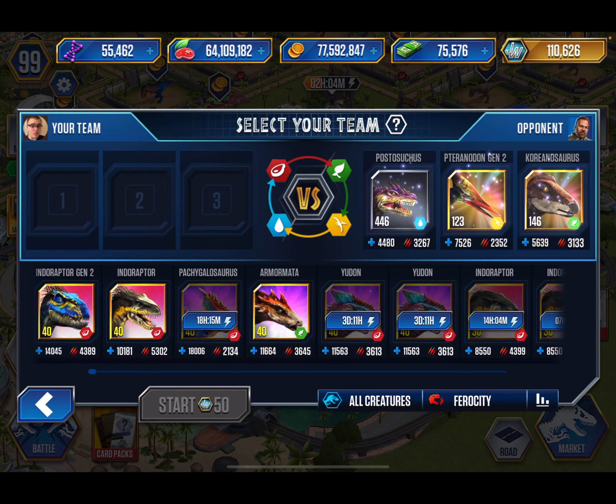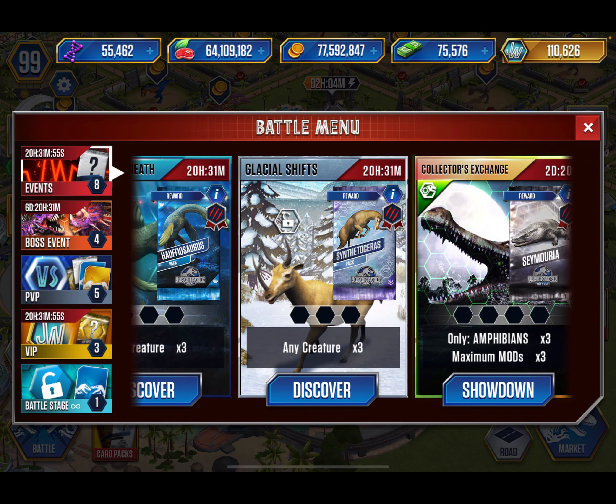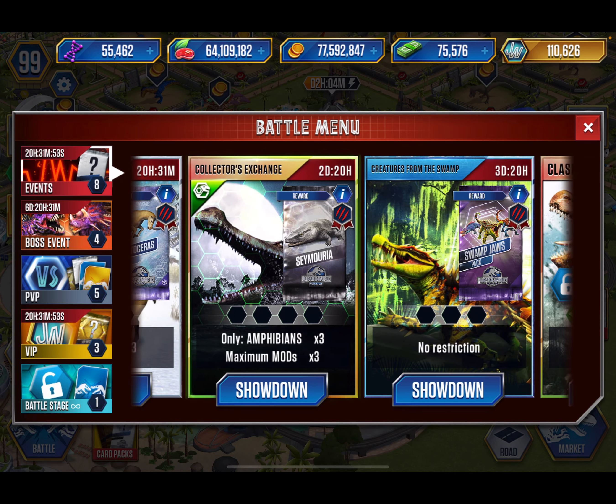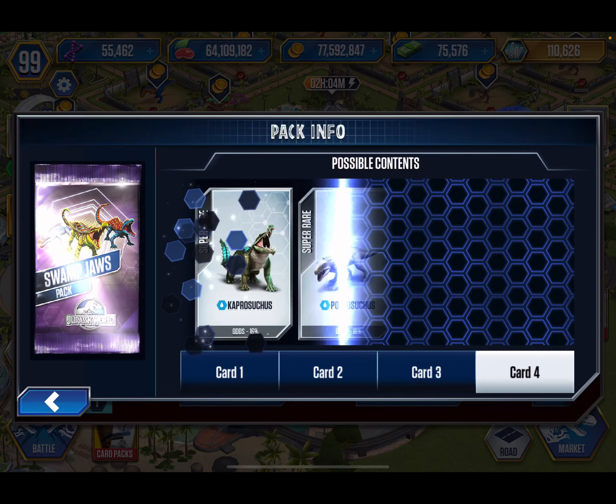This looks like a new creature — the beastie. And then we have Test Your Strength, What Lies Beneath, Glacial Shifts, Collectors Exchange, Creatures from the Swamp. A lot of events, a lot.